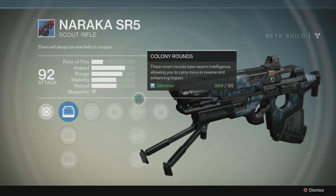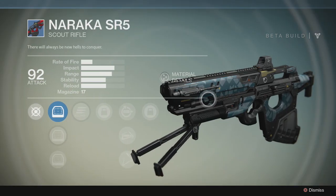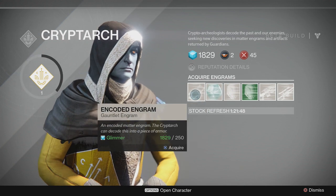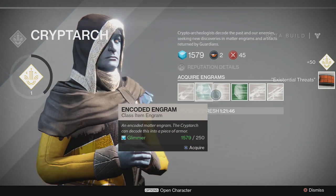From doing this method I've been able to receive tons of rare gear for my warlock. So if you don't get any rare gear on the first try, keep trying and eventually you will. You can also get rare gear from purchasing engrams, but you have a much better chance when turning them in.